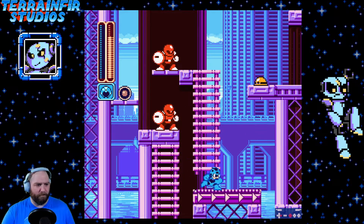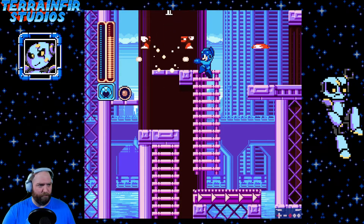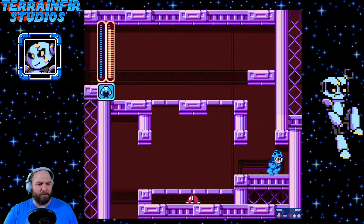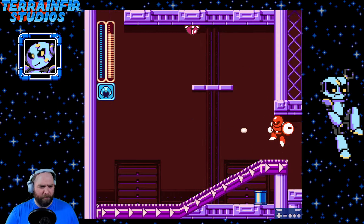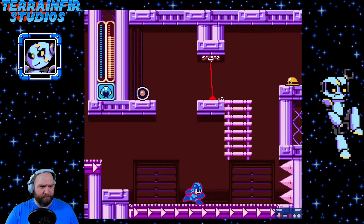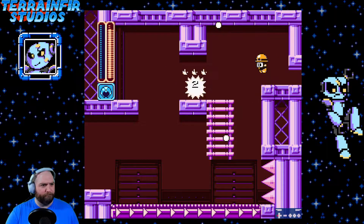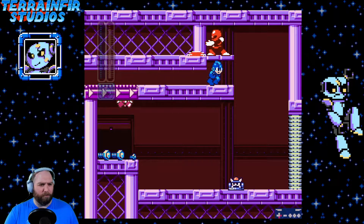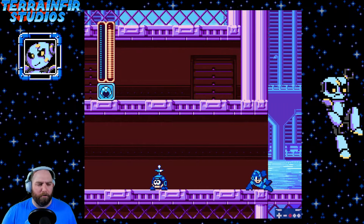We got a health thing — we have to jump up there. I'm gonna stay here because I don't think he can hurt me — he can jump though. Now I want to destroy him before I get the health. Yes! Now we get the health. We got another one of these guys — ow, that was rude. I still don't know what the bolts are for. This is a demo so I don't know if bolts are actually in use yet, but it's nice to know they're there. I see an M-tank — I want that even though I don't have any weapons. How do I get you? I can destroy them — good.